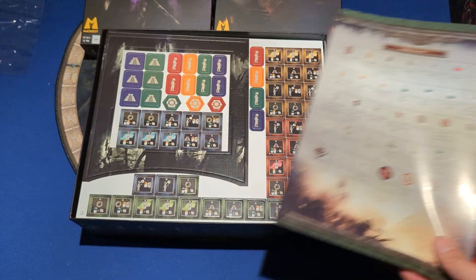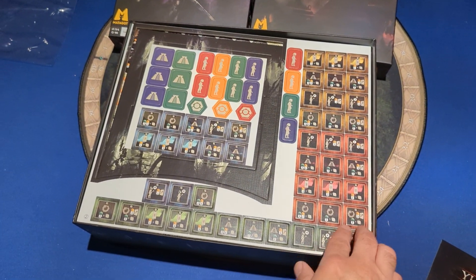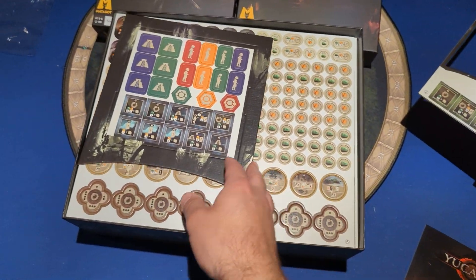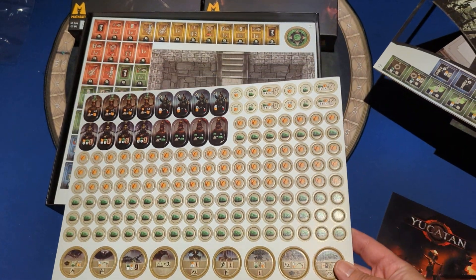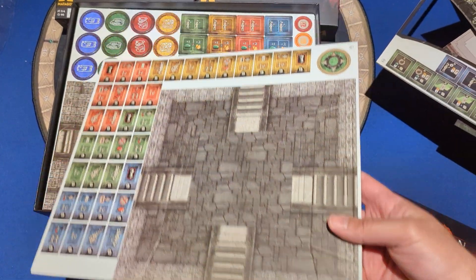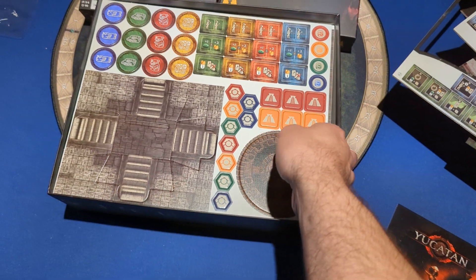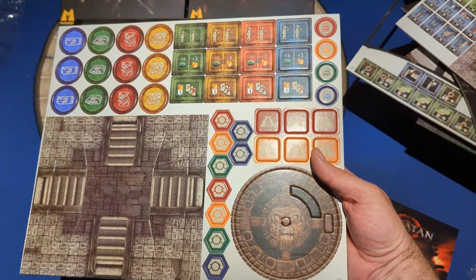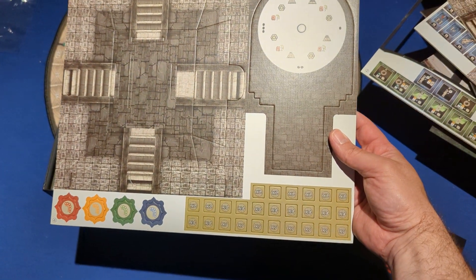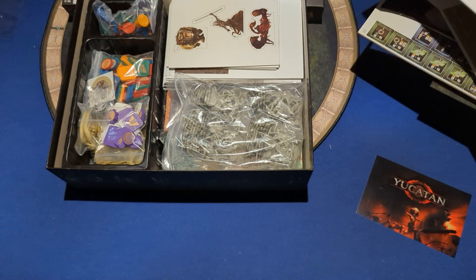Punch boards. Some of this stuff is wooden components. More punch boards — these are replaced by some upgraded currency also. Looks like we got a pyramid, more tiles, probably a turn order marker. Stuff is separating quite easily. More Aztec-Mayan... South American historically accurate stuff. More pyramids, multiplier tokens, some sort of board component. There is a ton of stuff in this box — no less than nine million grey troops here. I'm not going to take them all out.